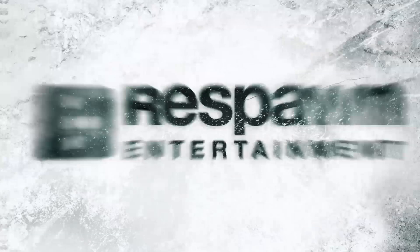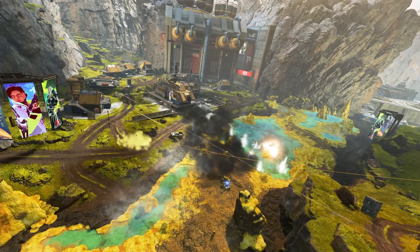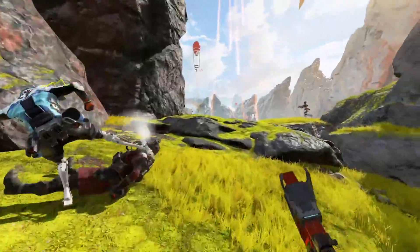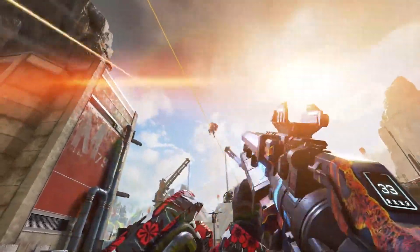The update will also see the new legend Crypto arriving for you to play for the first time. His tactical ability is an aerial drone — a surveillance camera drone. It lasts for 40 seconds, has a 200 meter range, and can be destroyed. It can hack doors, loot bins, and pick up banners, and if you want to see the drone in action, you can actually see it working in the video.